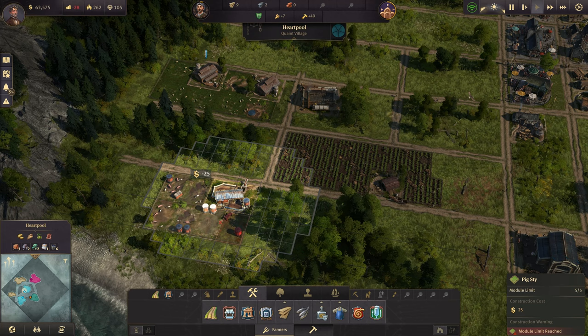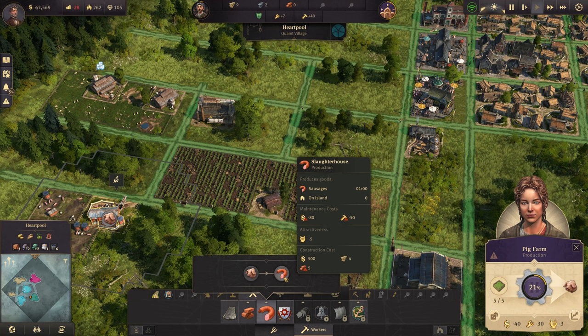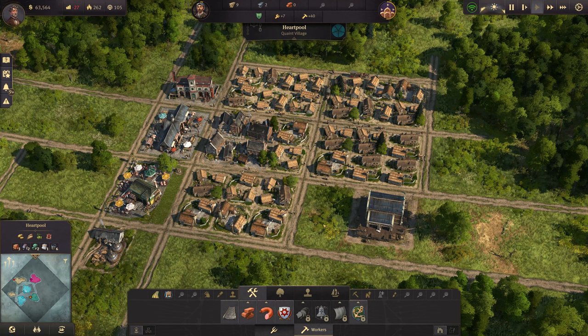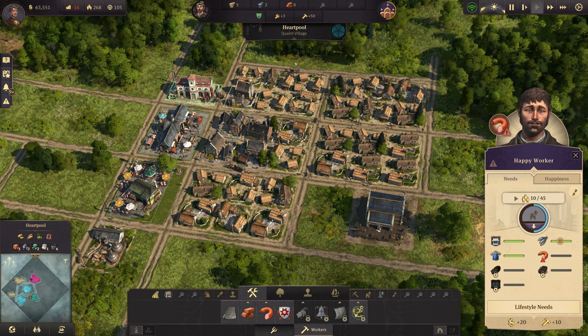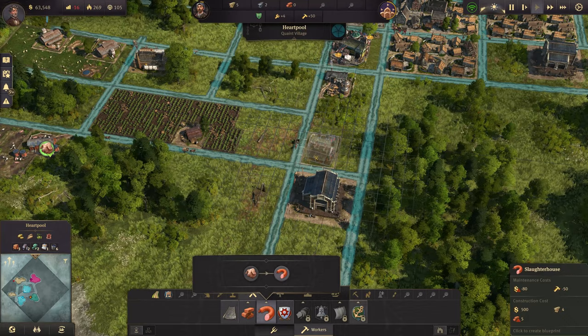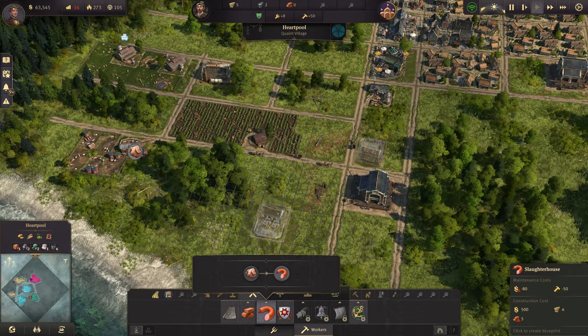We can come back to the workers tab and get the slaughterhouse, but we do need 10 more workers. I'll wait until we have a surplus of 10 farmers and then upgrade another house. Now we're at that point — we can upgrade a house. Now we have 50 workers, which is what we need for our slaughterhouse. We'll put the slaughterhouse over here, close enough to the pigs. But wait — we actually need bricks for the slaughterhouse! So we're going to have to do bricks after all.